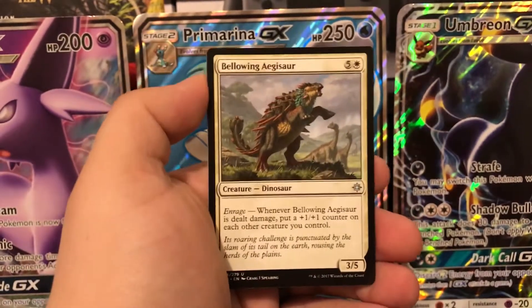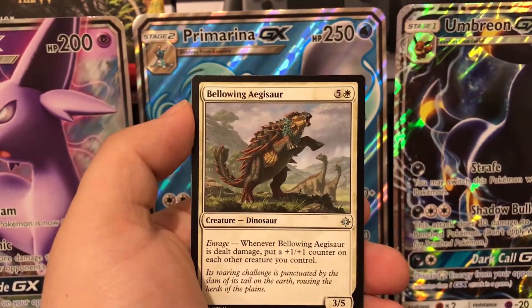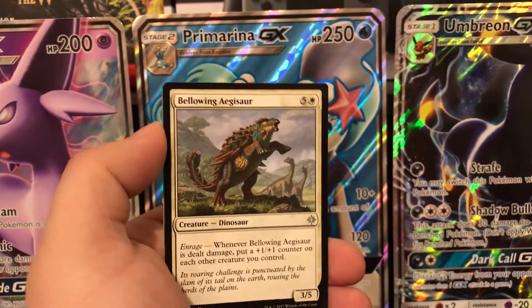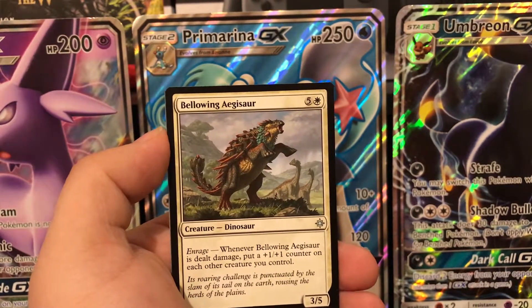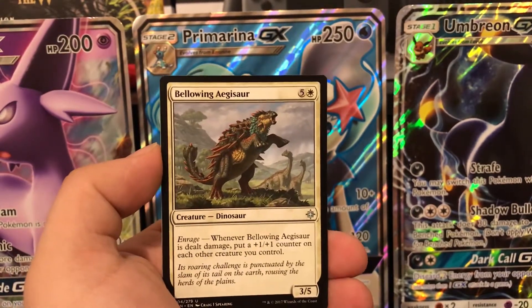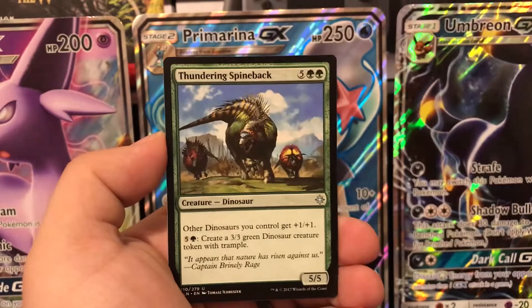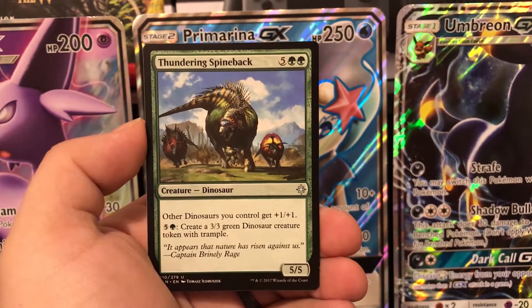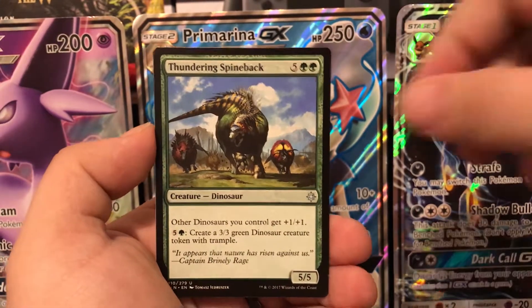Inspiring cleric. Bellowing Aegisaur — haven't talked about this one yet. It's a six-drop, so it's a big one. It has an enrage effect: when it's dealt damage, put a +1/+1 counter on each other creature you control. There are red instant cards that deal one damage to your own creature specifically for triggering that — you poke it once, everything gets a counter, poke it again, everything gets another counter. Thundering Spineback is also really good — a seven-drop 5/5, all other dinosaurs get +1/+1, and you can pay six to create a 3/3 dinosaur with trample.